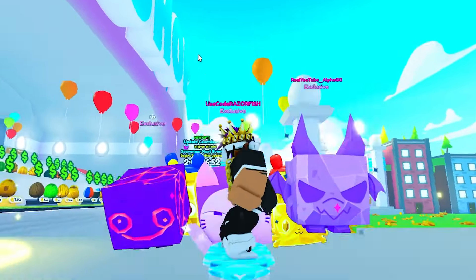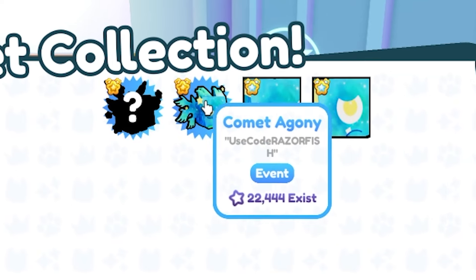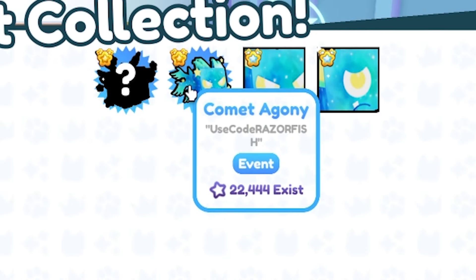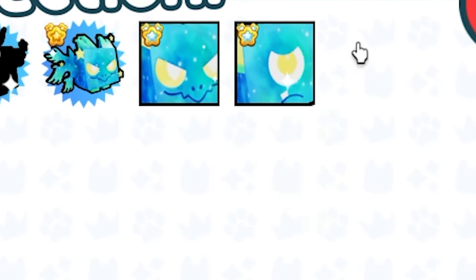So in Pets Emulator X, there are these very rare huge comet pets. You can see them all right over here. All of these comet pets are really, really rare, especially the huge ones. Look at these. There's 22,000 that exist for both of these, which is still pretty rare. But if you go to a huge pet, there's only 300 and 100 that exist. And the rarest pet right now that exists for those comet pets is a rainbow huge pet. I don't think a rainbow shiny exists, otherwise that would have been the rarest, so it's rainbow.